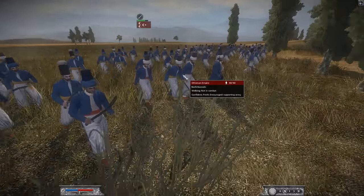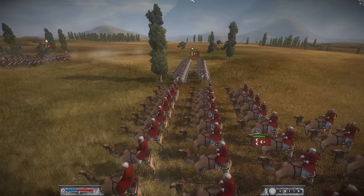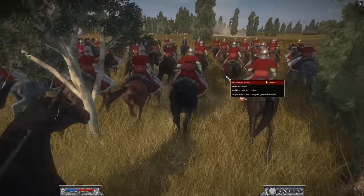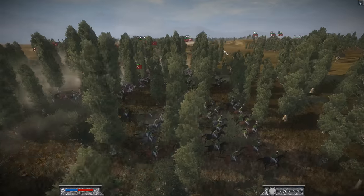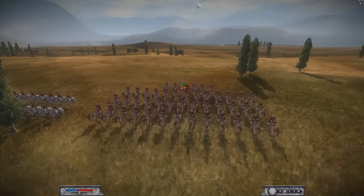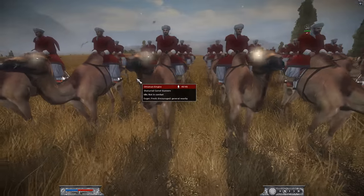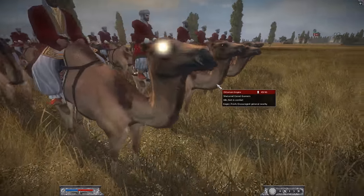He has some Bashi Bazouks with nice baby blue uniforms. Over here he's bringing lots of cav, which is the strength of the Ottoman Empire. Here's his general, two units of the Silatar Guard — a very cool, heavily armored cav — and then he also has some Deli Cav running through the center. And way back here, he's got some camel gunners. Look at the eyes of these camels — it's daylight and they are glowing. Very bizarre. What kind of beast is this? Demon camel riders.